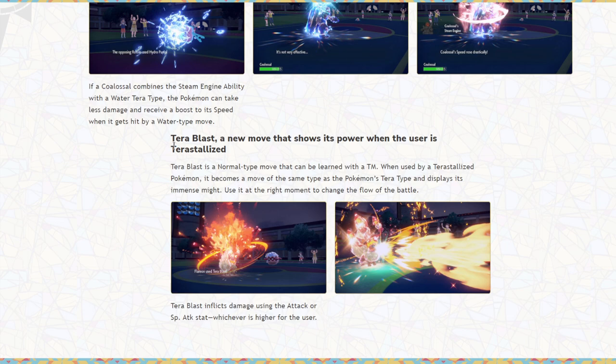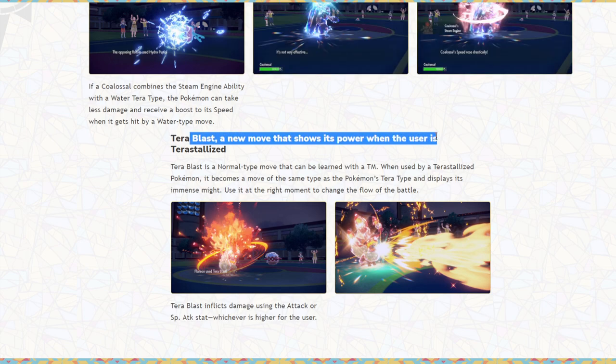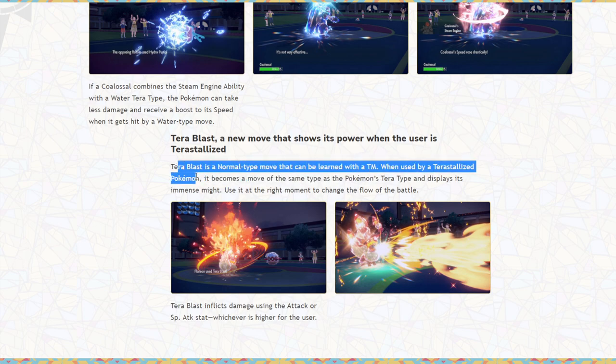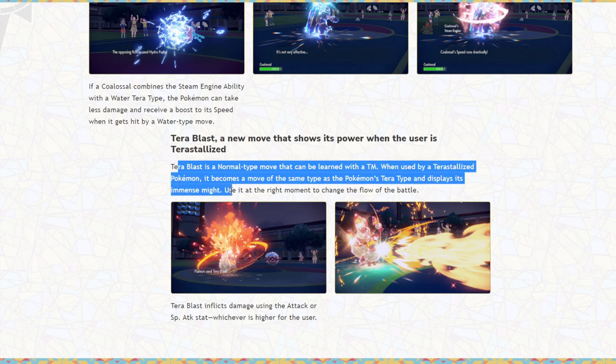And here's the biggest news — Terra Blast. Welcome back Hidden Power effectively. Terra Blast is a new move that shows its power when the user is Terastallized. It's a Normal type move that can be learned via TM. When used by a Terastallized Pokemon, it becomes the move of the same type as the Pokemon's Tera type and displays its immense might. Use it at the right moment to change the flow of battle.